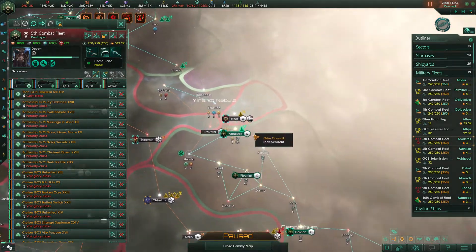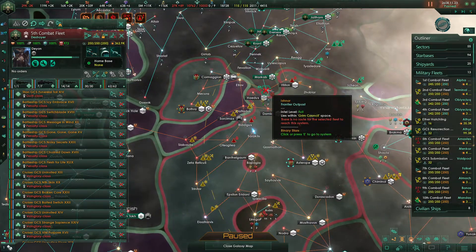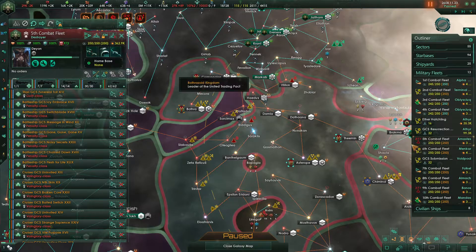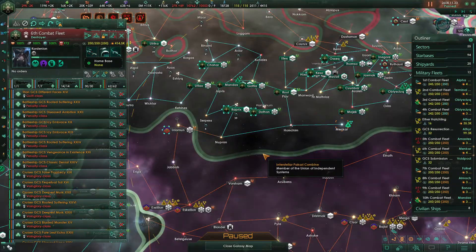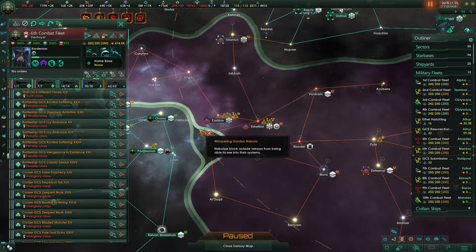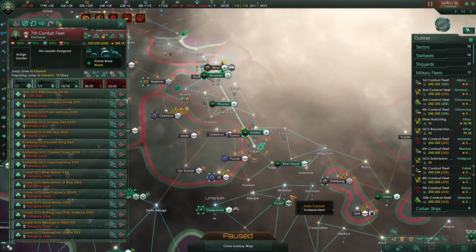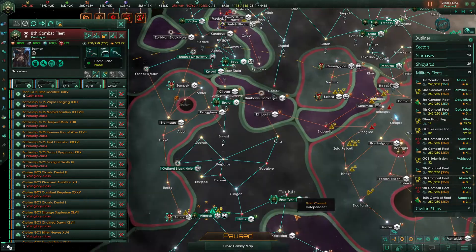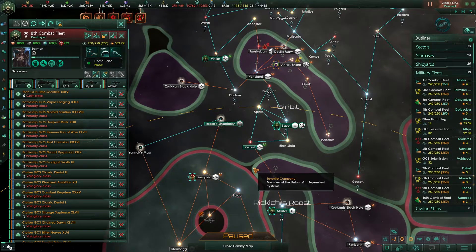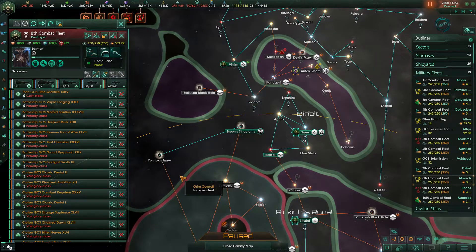The fifth combat fleet is currently located here. We're already jump driving someone up to this region, so we could jump drive over to here to invade this little exclave. However, our jump drive will be back in seven days, so we'll come back to the fifth combat fleet. The sixth fleet is currently here — we could actually jump drive here. The seventh combat fleet is already moving up. The eighth — I'd kind of like the eighth to be responsible for helping clean up some of this territory.